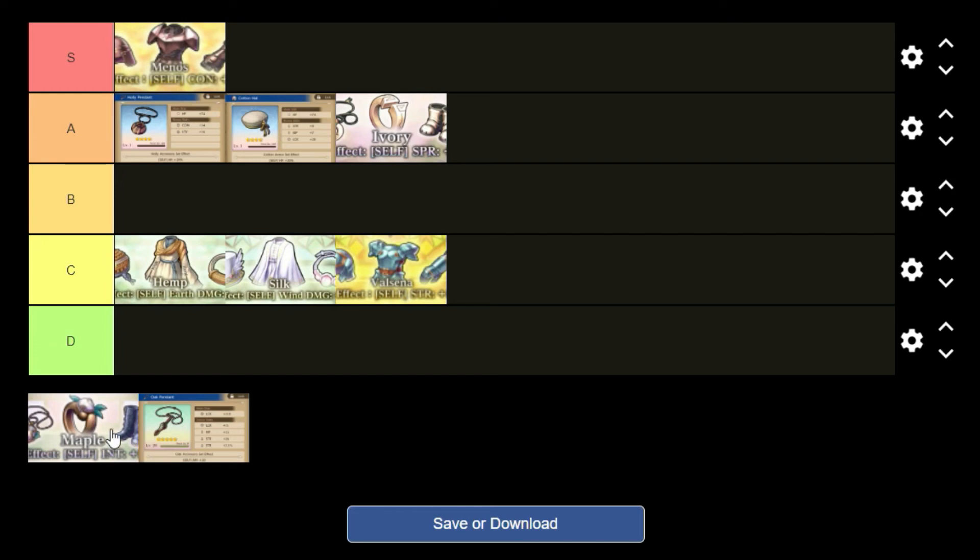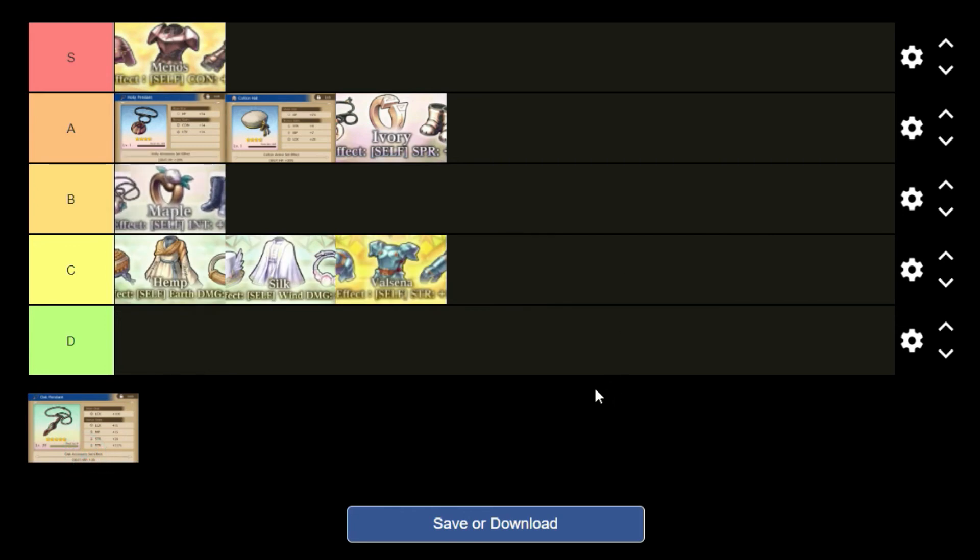Our maple set here is our intellect set, and I'm going to put it right around the B area. It's going to be better than the damage set and better than the strength set, because there are going to be units like Sumo who have heals based off of intellect, so that's actually going to help them a little bit — if you want to give them some more healing power and your team needs that more. I don't think it's better than what I have in S and A tier, but if you've got an excess amount of this because you were farming it for the ivory set, this might be an option to use while you're working on the other ones.